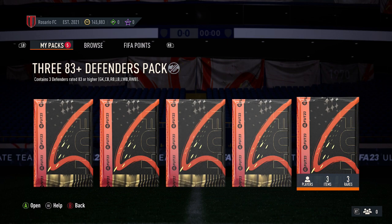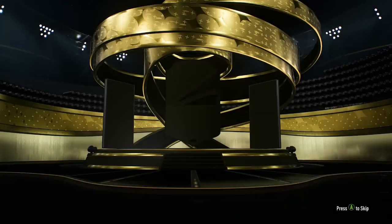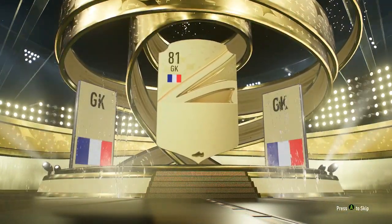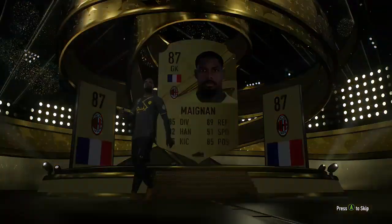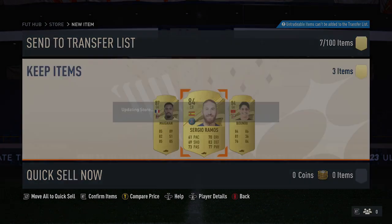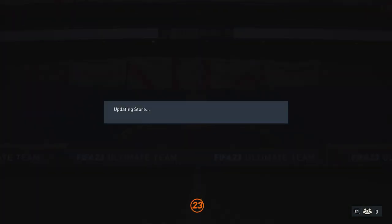Jumping into the three packs just here. Starting with the defenders one — on this account I don't really mind if it's decent or not, it's just an account to open SBCs if I don't want to open on my main account. So in this one, 87-rated — I'll take it, that's some decent fodder. The other two cards are both 84, so an okay start just there.